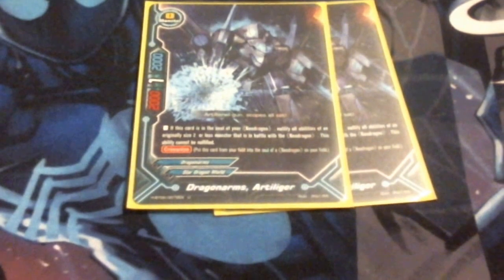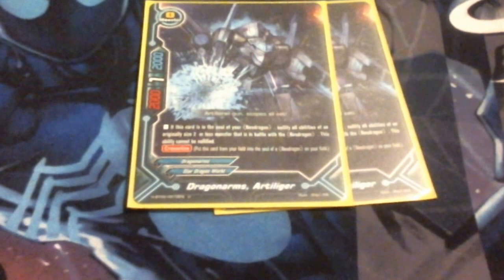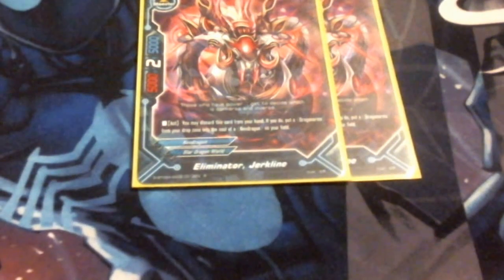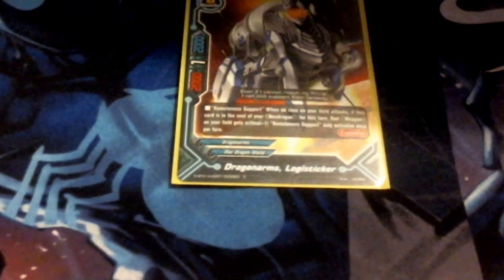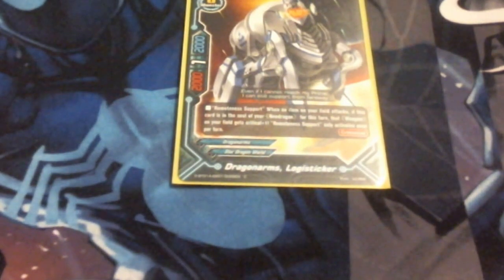Next up, I'm running two Artillagers. Artillager just says if he's in the soul and in combat with a size two or less monster, they can't get effects. We're running two Jerkline — also considering bumping this up to a three-of. Jerkline lets me go get any Dragon Arms out of the discard pile, and that means I can play him again to put him back into the soul. I'm only running one Logisticker, and I'm considering dropping him for either another Octojammer or Jerkline. He's just there to give my weapon plus one crit.